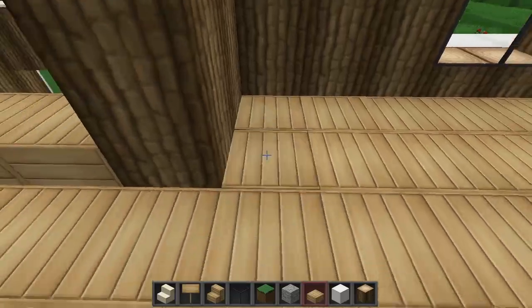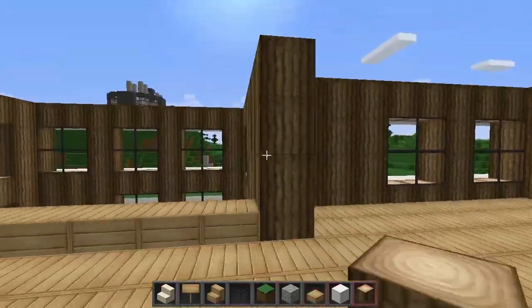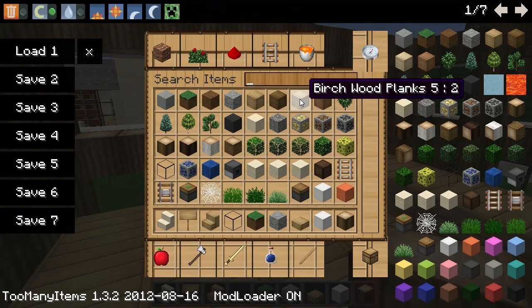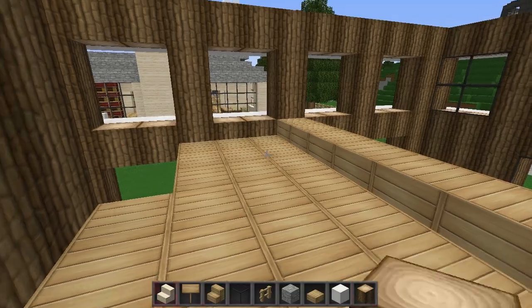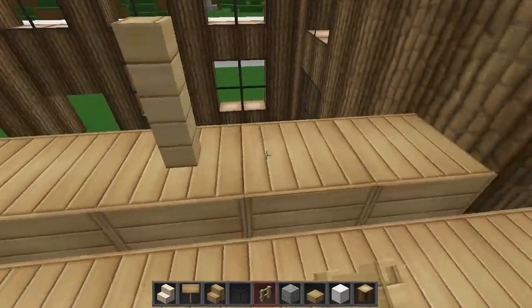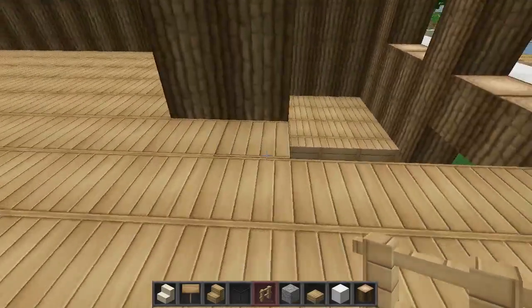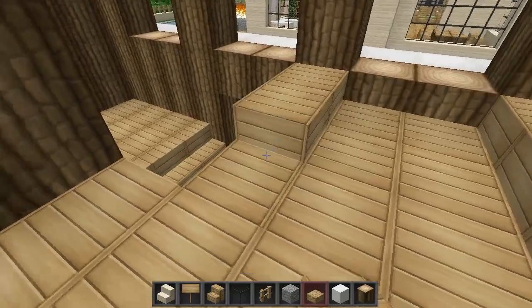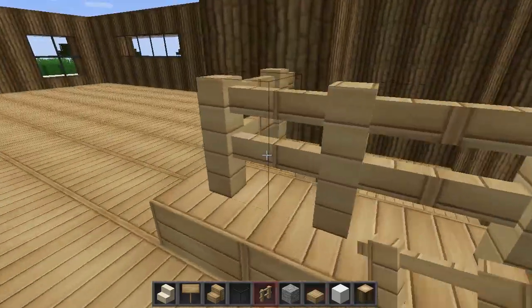And then we'll fill this in there. So get some fences now — I thought I had some. Fence. And then just put some fences up here, so it's kind of like a railing going across. You could put some here actually. I'll just double these up. Like that.